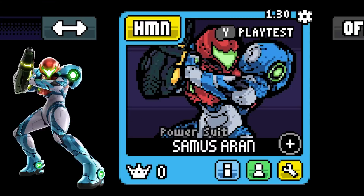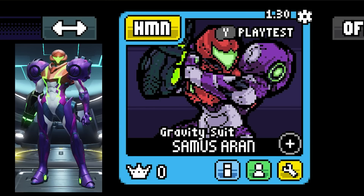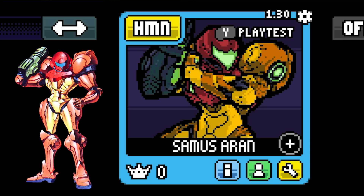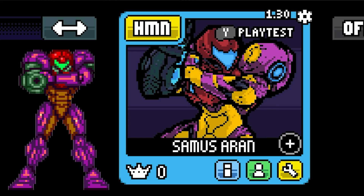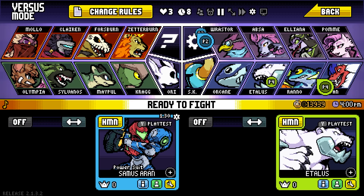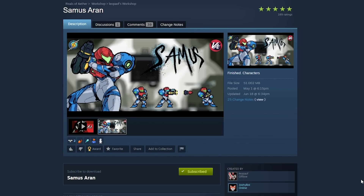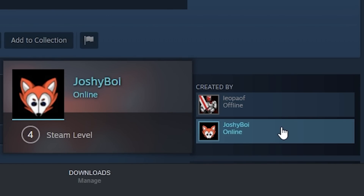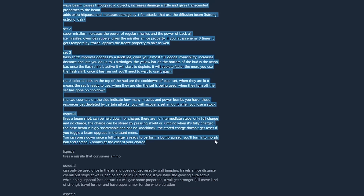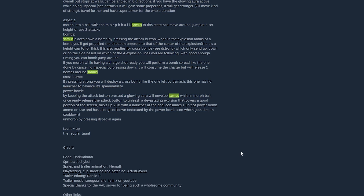Let's check out these alternate costumes. We got the default Power Suit, Varia Suit, Gravity Suit, Super Power Suit, Super Varia Suit, Super Gravity Suit, Fusion Power Suit, Fusion Gravity Suit. They kept it very lore-friendly, I like it. Samus was created by Leo and Joshie, so if you want a good read — alright, let's play.